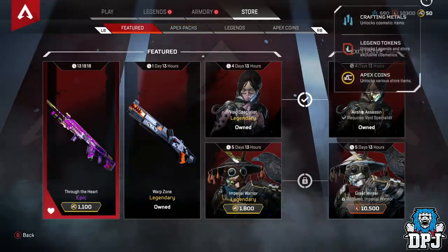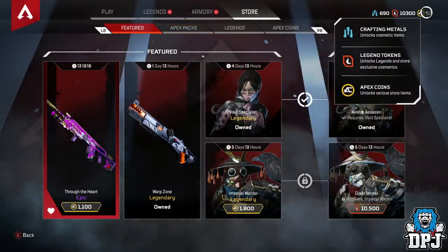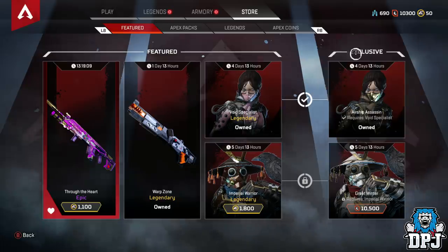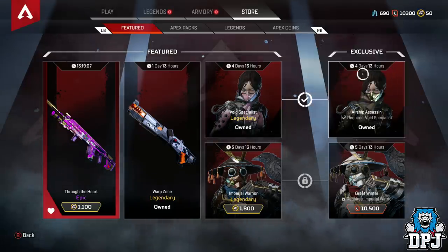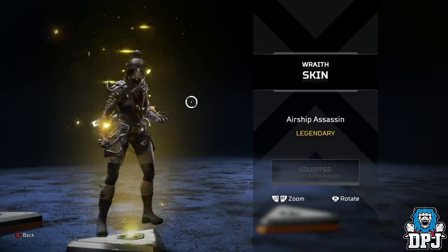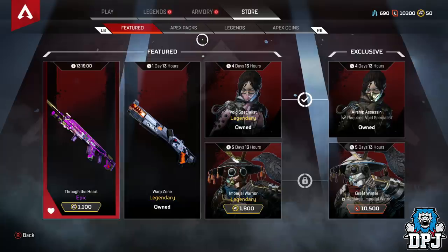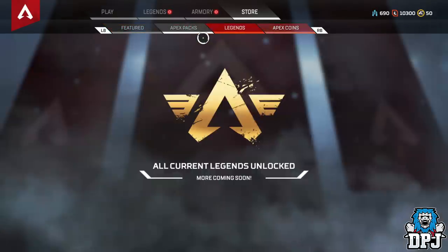I bought Apex Coins because I truly believe in supporting this game and Respawn 100%. I really wanted this and I didn't have it, so I had to buy them to get this — because I had plenty of Legend Tokens, but I just needed this in my life and I got it. It's just badass — look how badass it looks. All I need now is the heirloom set.